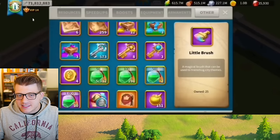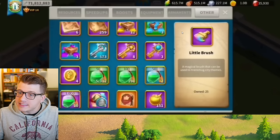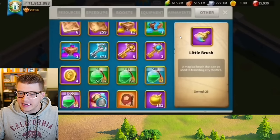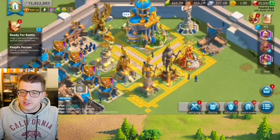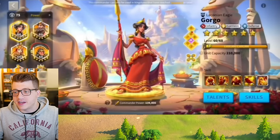Jumping back to the video that he had sent me, you can see a couple of things. First of all, he has VIP 14 as a free to play player, which is really nice. As he scrolls through his inventory, he's going to show off the 30-day gem supply 50% off, which we already knew that he had.